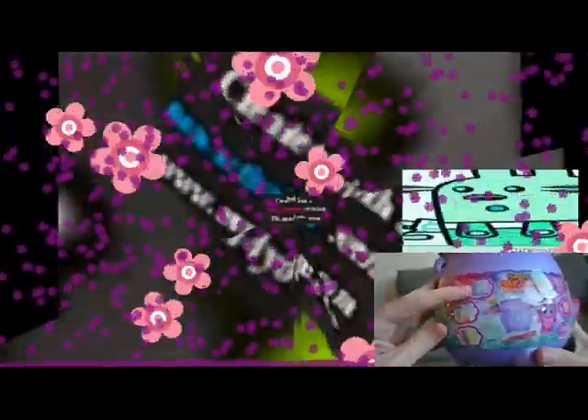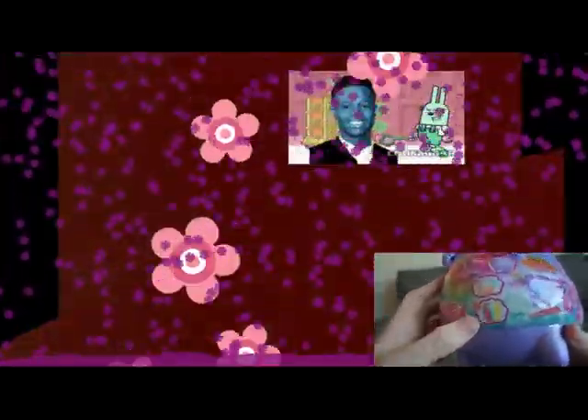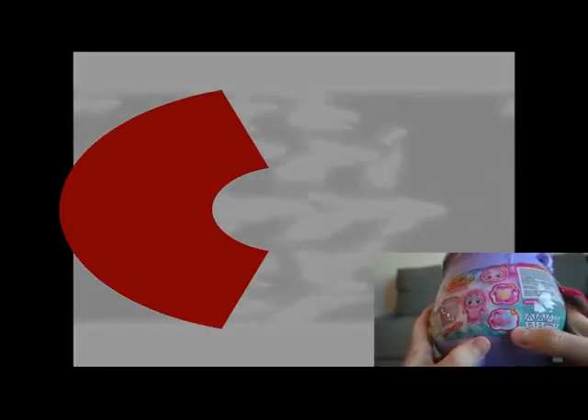Okay, so basically we have these steps. Step one is we gotta like rub a gem or something. Step two, we drink the potion. Step three, we bash him in the head with the wand — you can see the wand right here. Step four, this creates a plushie. Step five, we punch him in the gut right where the heart is — supposed to hit him. And then step six, we rip off the tail. Bubble and fizz dust. Oh, this might get dirty.